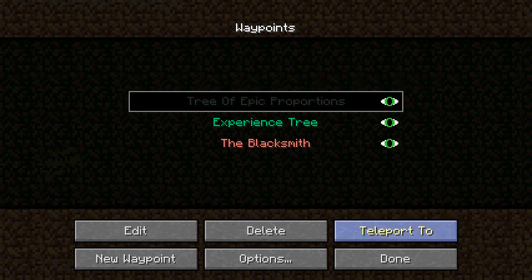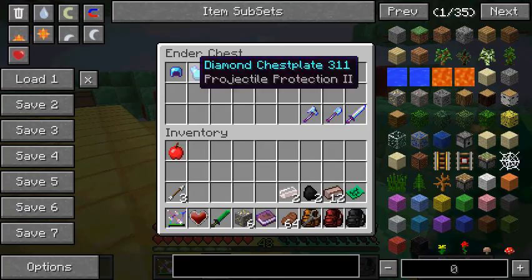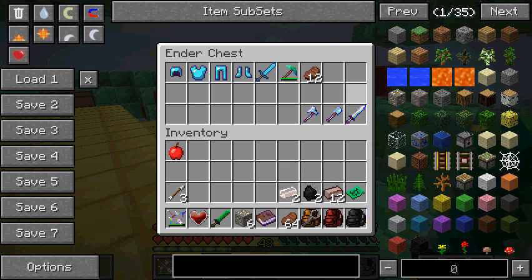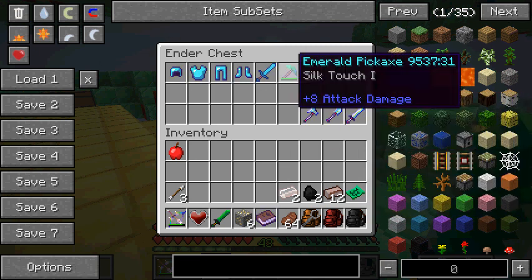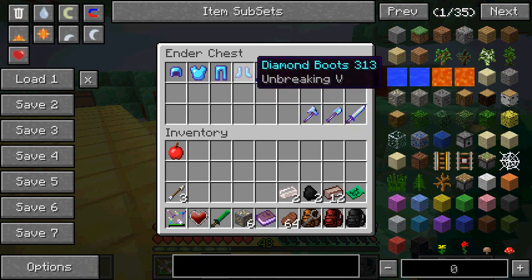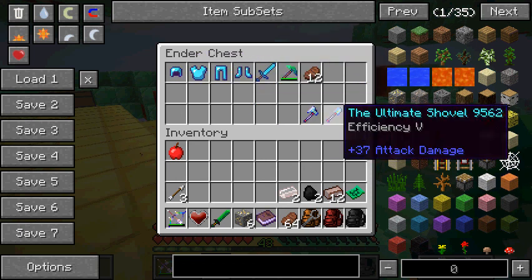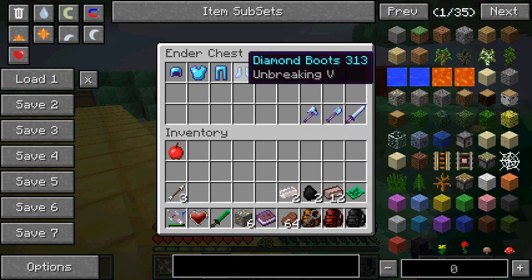Back to the Tree of Epic Proportions. My ender chest — I've got full enchanted diamond armor, an ultimate sword, ultimate shovel, ultimate axe, emerald pickaxe, and a diamond sword. I could probably put some other stuff on these — I think I might, because that sounds like something that would be good to do.